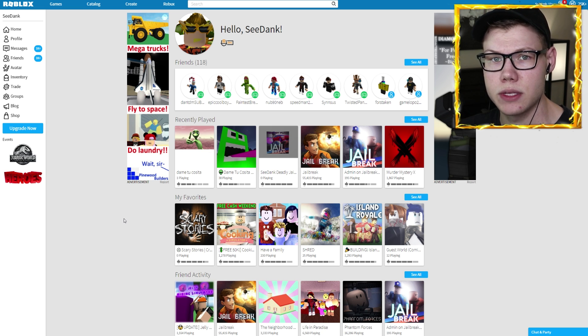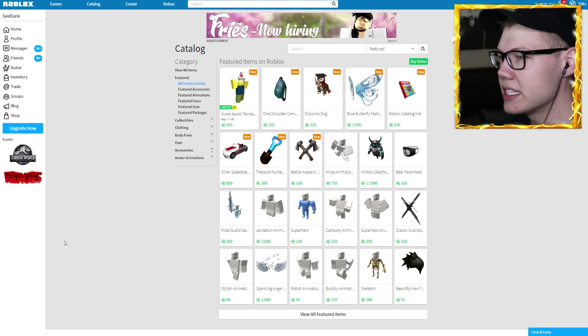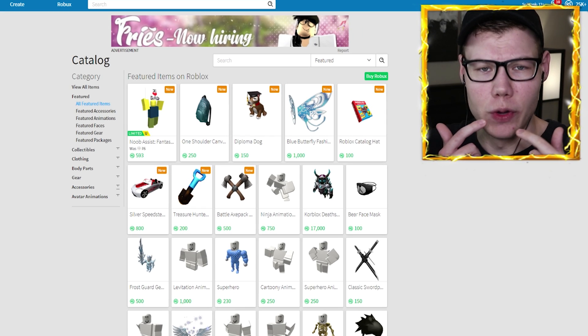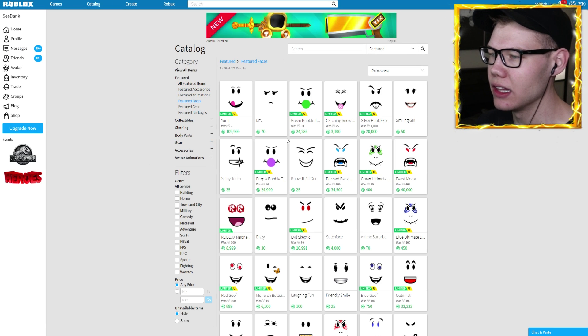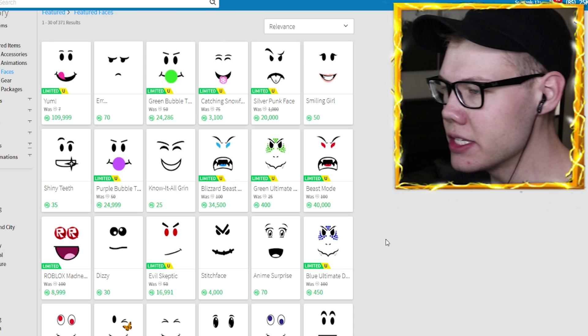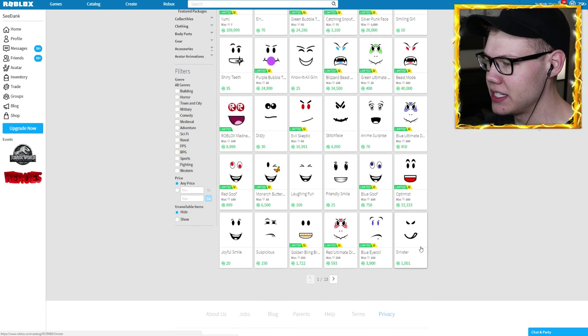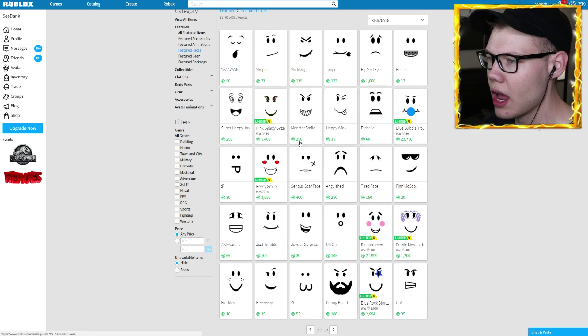We are over at the catalog and it is time for us to become Baldy. The first thing that comes to mind, other than Baldy being bald of course, is his really creepy looking face - he's either got a really scary smile or a really creepy frown all the way down to the floor. Let's find him a nice spooky face that looks just like Baldy. I already see some scary ones - a stitch face and sinister - but those don't really look too much like Baldy, so we're going to continue looking.